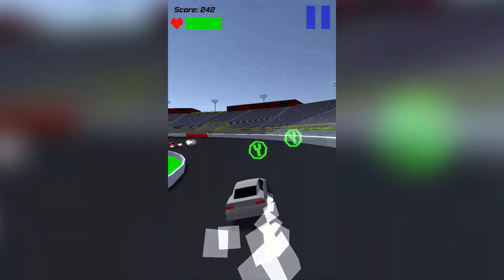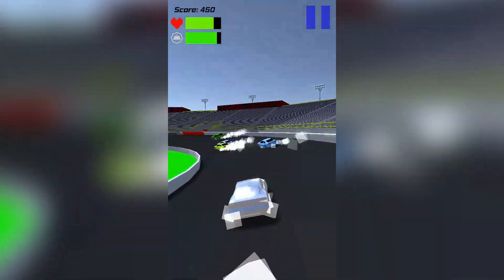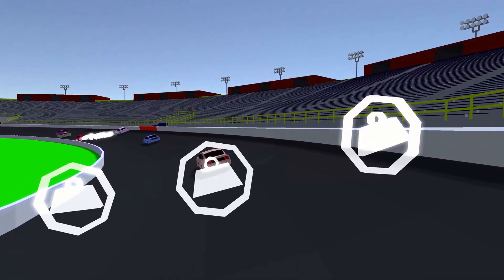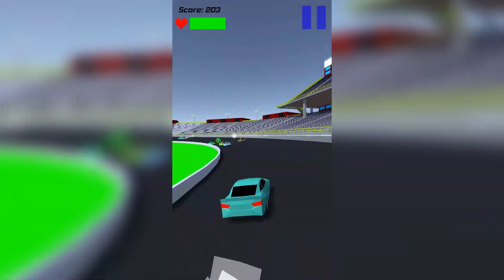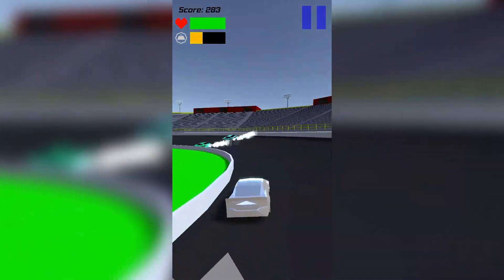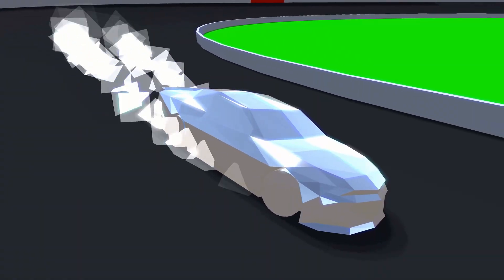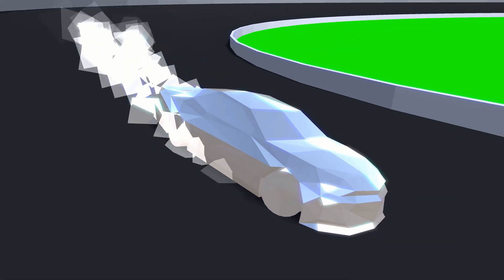The final effects I want to take a look at are the power-up effects. Whenever you collect a power-up, an explosion appears in that color. The explosion uses the same octahedrons I use for the smoke particles. For the metal power-up specifically, I created a transition effect for when it activates and when it wears off. I really like the way the metal effect turned out. I wrote some custom shader code to get the transition to look exactly how I wanted.